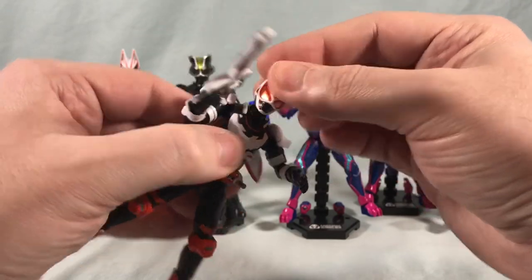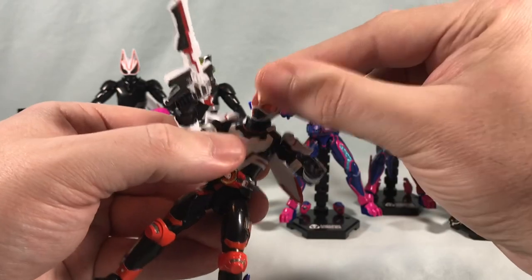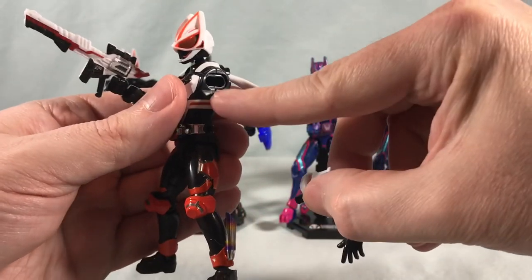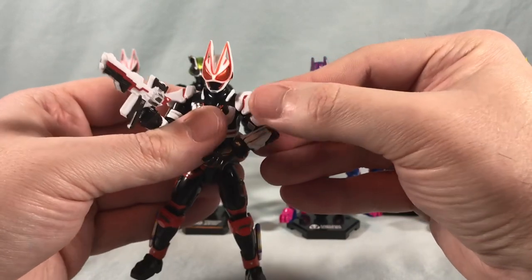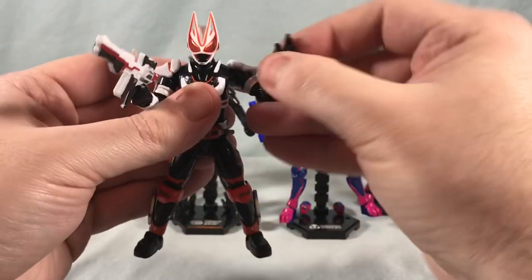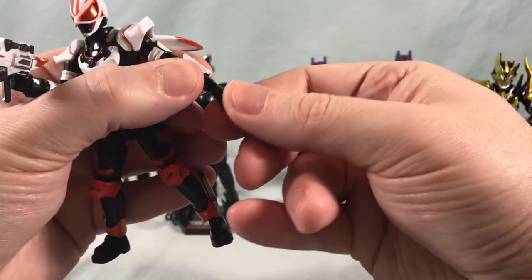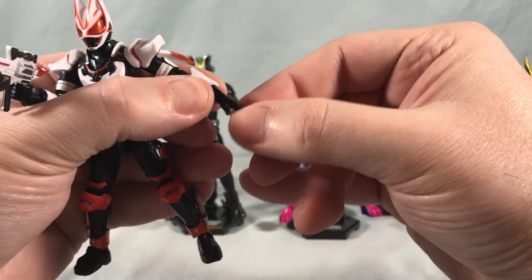Articulation is pretty standard for Soto figures at this point. You can spin all around, look up really far, look down pretty far, and tilt side to side a little bit. They have what's considered a butterfly joint — there's a channel, and when you peg the shoulder peg into it, it can move around in that space, giving you a butterfly joint. You have a hinge, a bicep swivel, 90 degrees or slightly over in the elbow. The hands are on a ball joint: if you push them all the way in they'll spin side to side, but if you pull them out just a little bit you can take advantage of that ball joint.